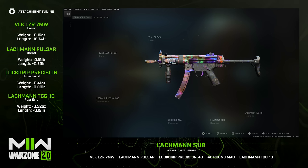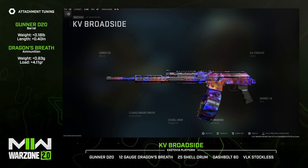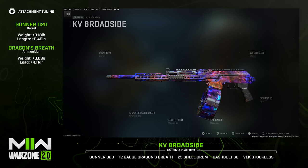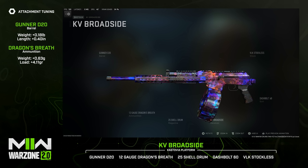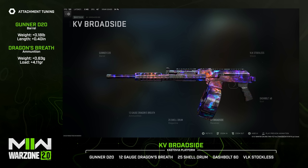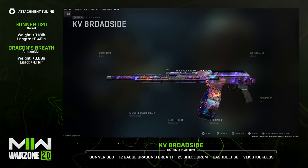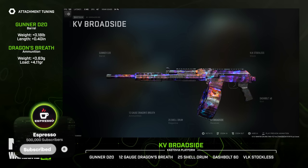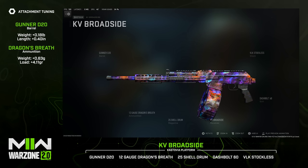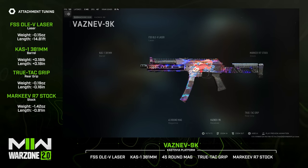The next weapon is the KV Broadside — one I intentionally and unintentionally left off the Ashika Island top 10 last week, partly because I didn't have it ranked up enough and didn't see much of it early on. I also didn't want to push a potentially overpowered shotgun meta. It's annoying or hilariously fun depending on whether you're getting kills or being killed by it. The build: Gunner D20, 12-gauge Dragon's Breath, 25-shell drum, Dash Bolt 60 for faster fire rate, and VLK Stockless for mobility.